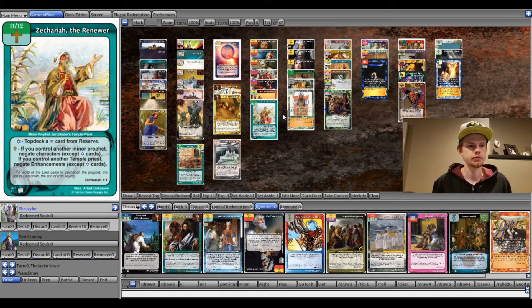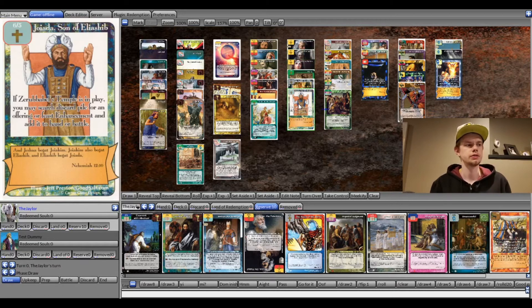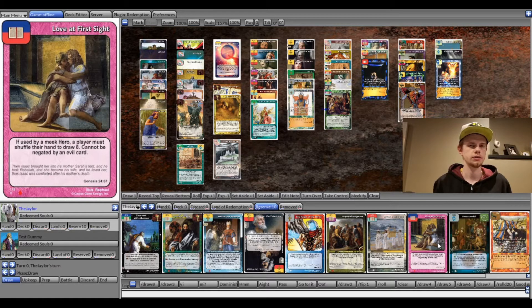If you watched my post-exilic Type 2 video last week, you know pretty much what the gist of the offense is. Basically it's just get a bunch of meek heroes out — Zerubbabel, Bantu, Joy, Sunny of Eliashib — and play Feast of Booths from discard pile to play Impartial Judgment or some other decent enhancement from reserve. Impartial Judgment is usually the one to go to, so you just wipe all the evil cards in their hand before they even get to block. Love at First Sight can also be an option in reserve — it basically does the same thing as Mayhem but better.